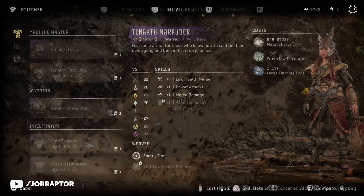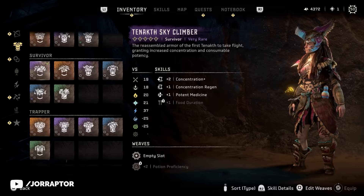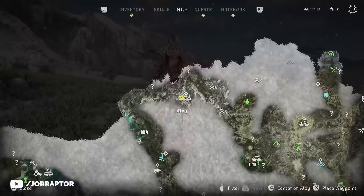The Tanokt Marauder Warrior Armor is available at Thornmarsh, but I love the Tanokt Sky Climber more with the Sky Tanokt colors. You get this from the errand First to Fly, which you start over here on the map. It's a survivor armor with some pretty good perks, but I especially love the look.